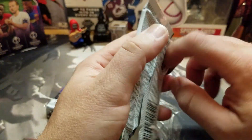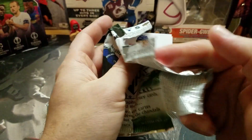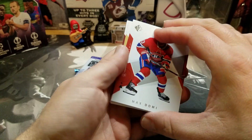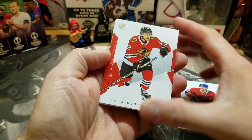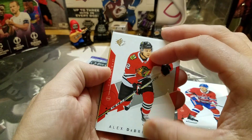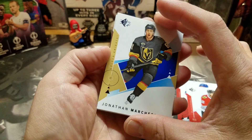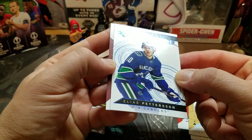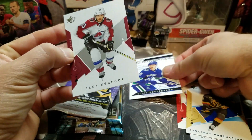Not expecting much from the SP Hockey pack, but maybe a sneaky parallel. Let's see — Max Domi, Alex Tuch, the image on that looks really weird. A blue Jonathan Marchessault. And an authentic rookie Elias Pettersson — that would have been nice if it was one of the numbered ones, but that's still pretty cool. Not a bad rookie.